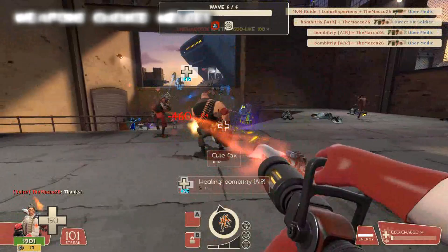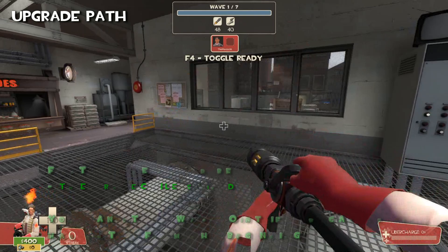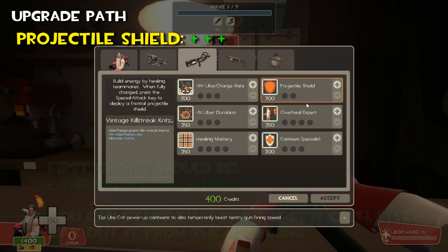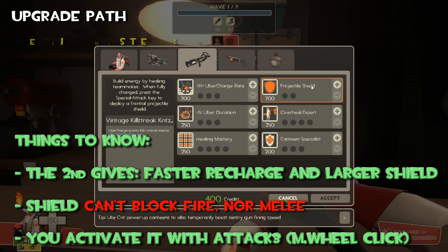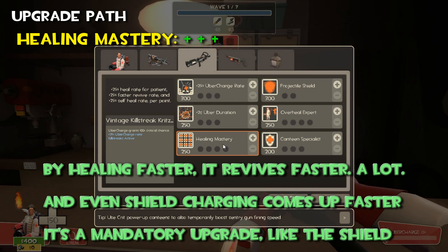Now that we have a clearer idea of what to equip and what not, let's see what upgrades are worth more and what less. To my eyes, the first choice would be the projectile shield. You can start with one point if few in cash, else you can already max it out from the beginning in some richer missions. The second point gives faster recharge and a larger, wider shield. Shield can't block fire normally, and you activate it with Attack 3 — default is mouse wheel click. On par with the shield is the healing mastery: it increases your healing rate. Max it gradually together with the shield. By healing faster, it revives faster — a lot. And even shield charging comes up faster. It's a mandatory upgrade, like the shield.